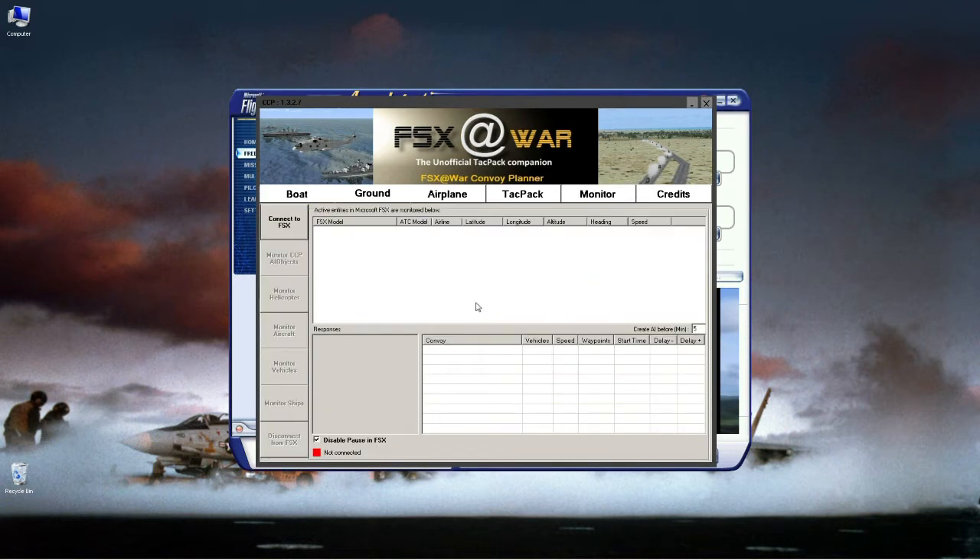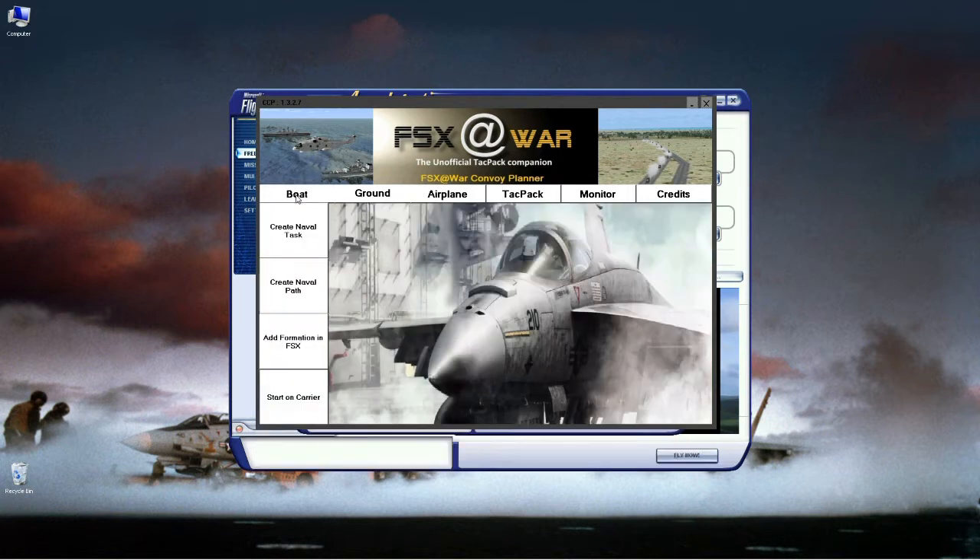The monitor tab is where everything you created — boats, ground, airplanes — shows up when you send it to FSX. You can see all the items that will be started and their start times. You can choose to have CCP create the AI a set number of minutes before it starts — I usually put that to zero. There are also delay settings (plus or minus) that randomize the start spacing between objects to make it look more realistic.